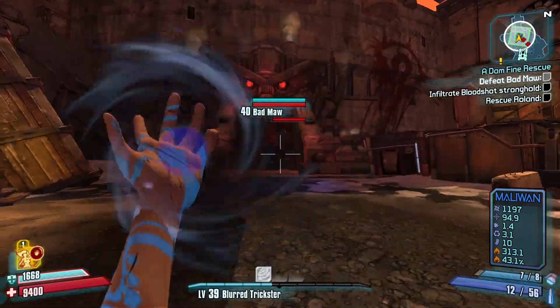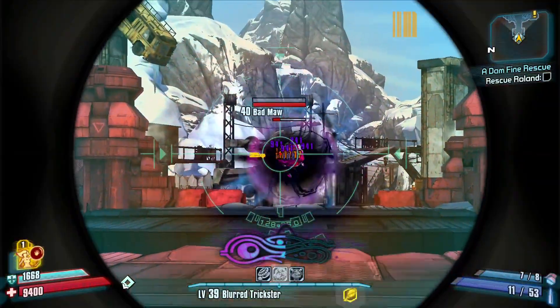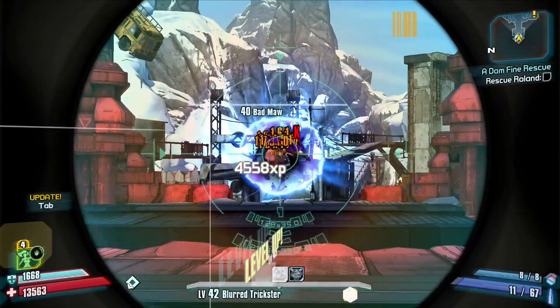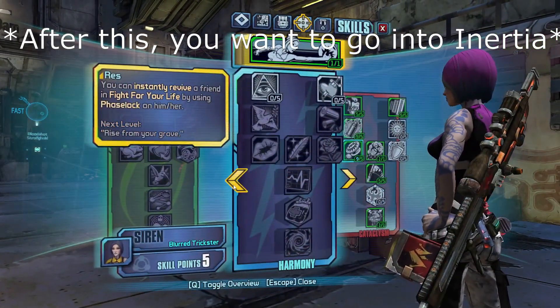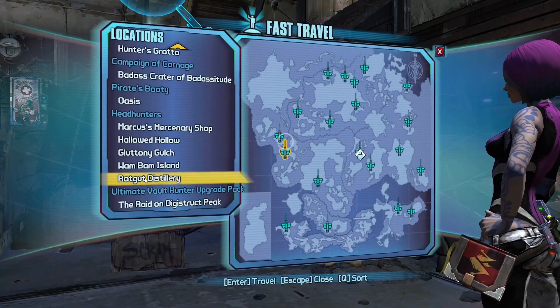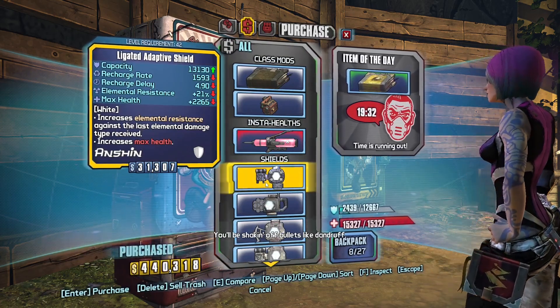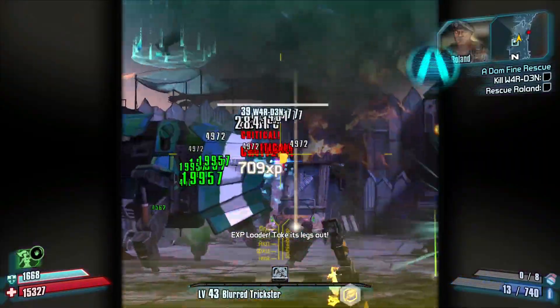Now when at Bloodshot, as we did in normal mode, we'll farm Badmon to level 43. Not only is this a very comfortable level to progress far into TVHM without having to farm XP again, but it also allows us to get Converge, one of Maya's most useful skills — because combined with Ruin, you are able to slag a lot of enemies from far away. Once we're at 43, we'll do the same thing we did in normal mode: go to Rotgut Distillery and get a new Adaptive Shield. Then we can just push through most of the story without having to stop.